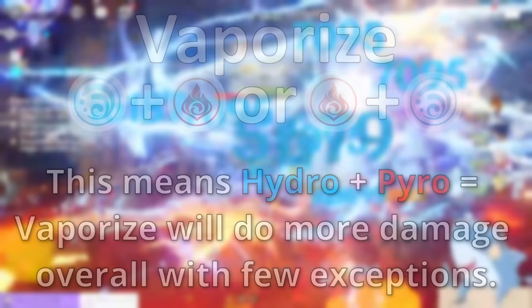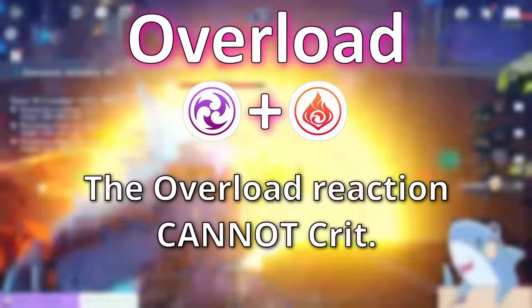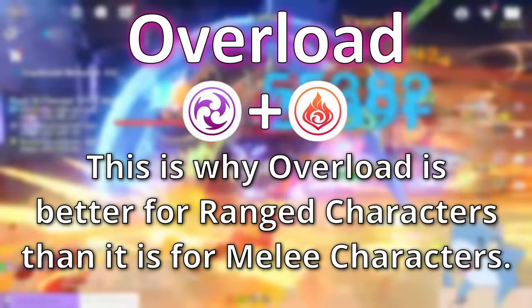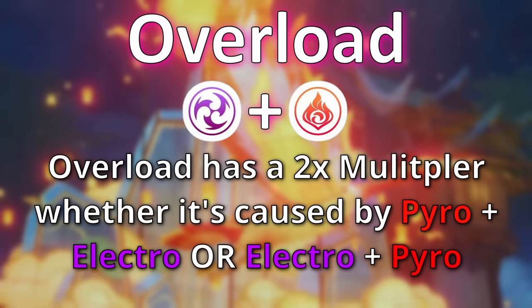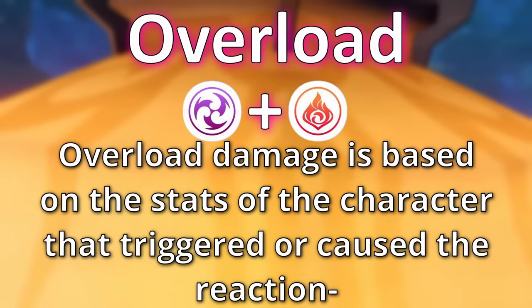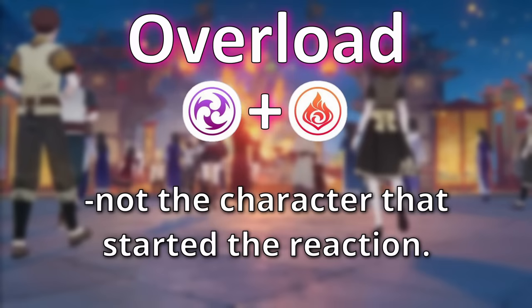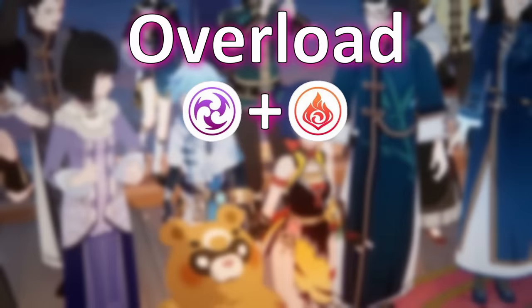The next reaction is overload. Overload occurs when an enemy is affected by pyro and then electro, or vice versa. Causing overload by mixing pyro and electro causes an explosion that deals pyro damage. Regardless of which application causes the reaction, the triggered explosion always deals pyro damage with a 2x reaction multiplier. Because overload is a powerful explosive reaction, it's good at knocking enemies back — handy for ranged characters like Yoimiya or Yanfei, but not great for close-range fighters like Diluc or Razor. It's also great for breaking geoshields.